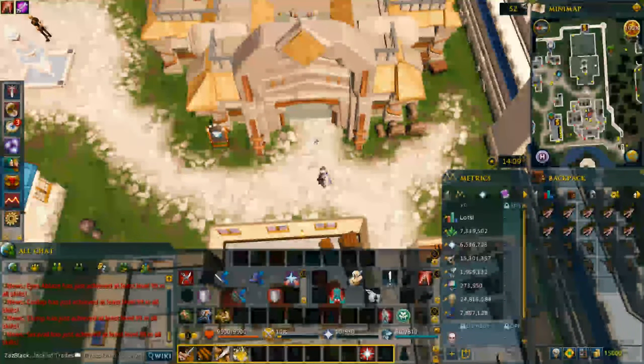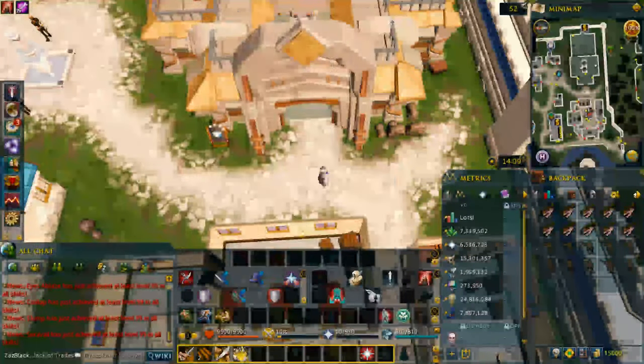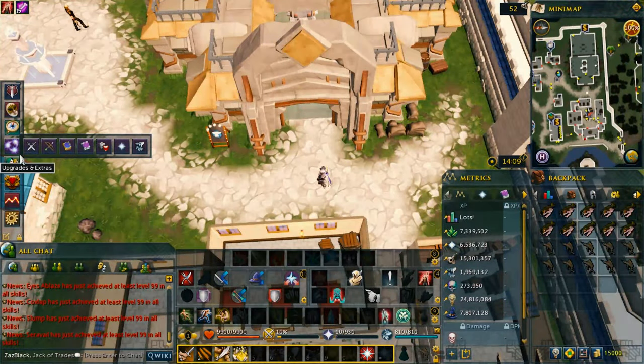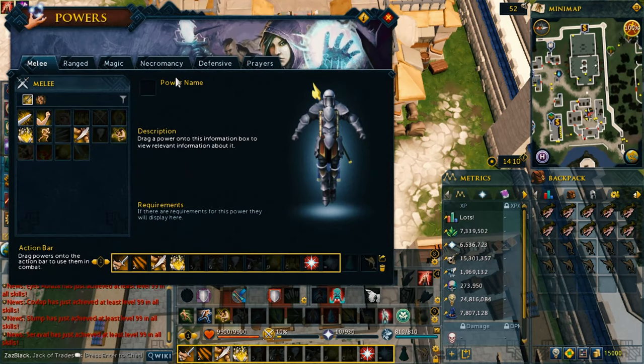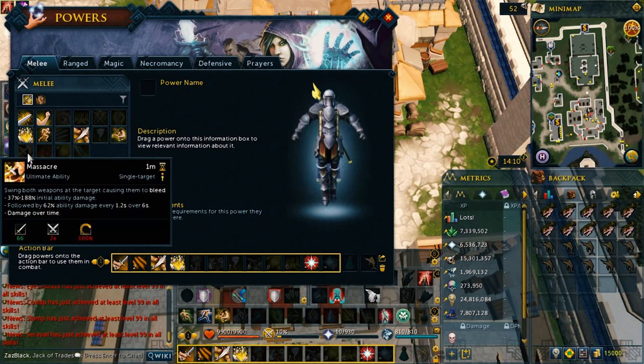Different kinds of attacks — before I jump into the weapon thing, I want to show you the abilities of this skill. Let's go under melee, I think it's under attack abilities. So the different kinds of abilities — those are one-handed, two-handed, and dual wielding which is two times, 2x.